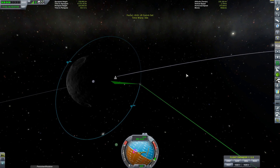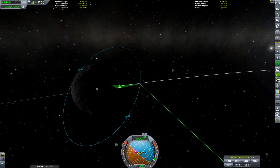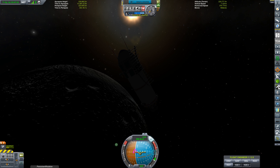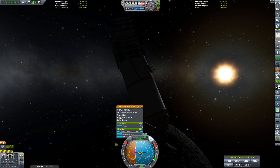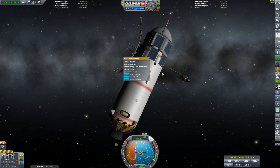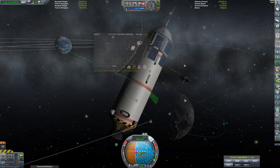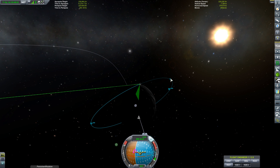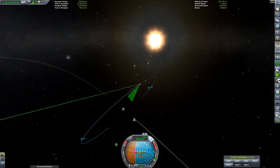As the Mun rotates around Kerbin, the satellite rotates around the Mun, and each orbital pass it will have an entirely new set of terrain to scan. After a certain number of orbits it will have scanned every piece of terrain within its current range, at which point I'll adjust the orbit to a more polar inclination to pick up the polar points — leaving me with an extremely detailed map of the Mun's surface. Checking the top-right of the planetary mapping box confirms it's scanning correctly. In about a month in-game it will map out the entirety of the Mun.